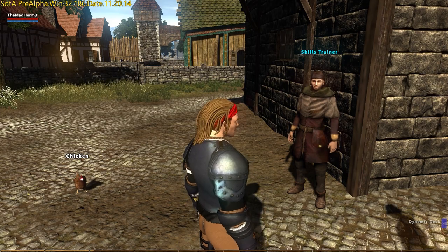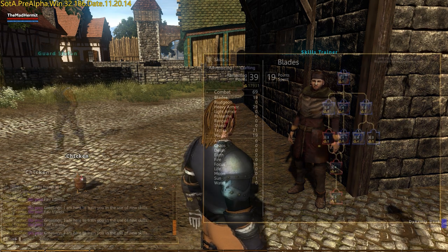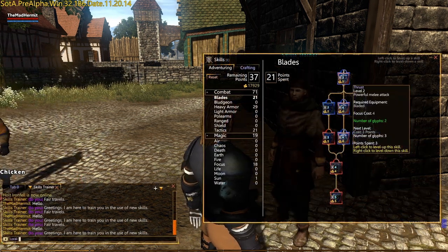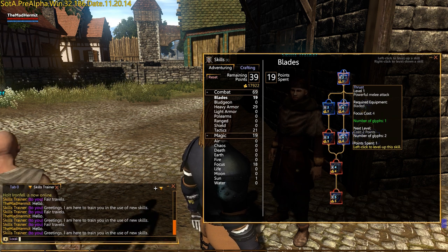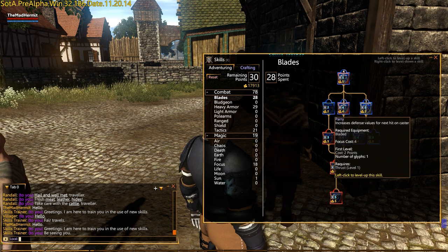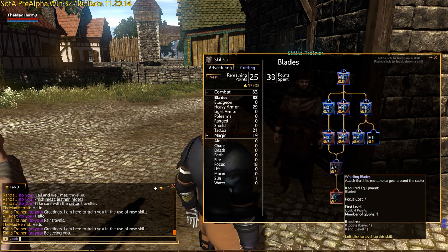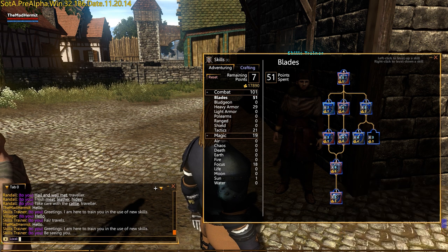One can be found in all major cities and towns, such as Owl's Head, Kingsport, Arterus, and Braemar. Left clicking adds a skill to your deck, while right clicking removes it. Each level increase makes an additional card available to your combat deck, allowing you to increase the chance that it is drawn during any given encounter. This is important for dynamic and hybrid decks, which I'll talk about later.